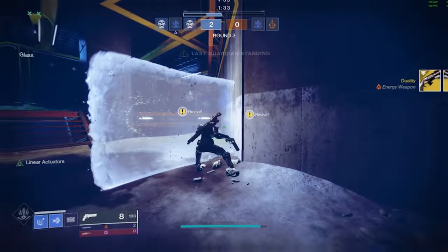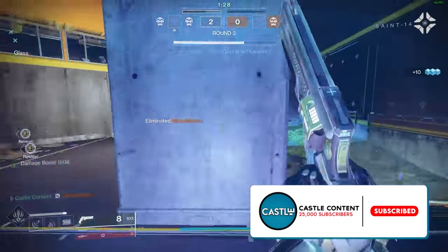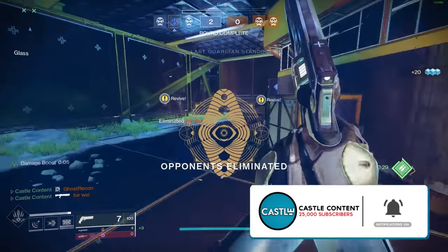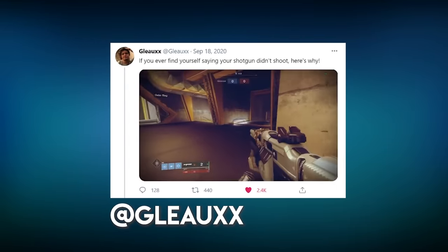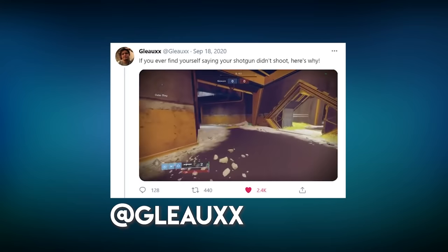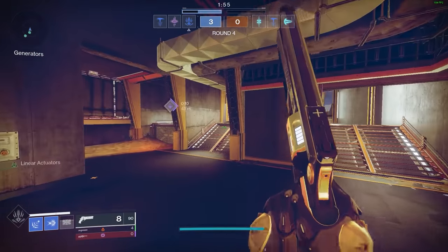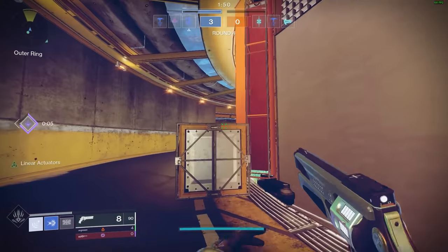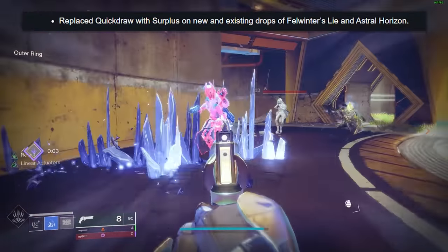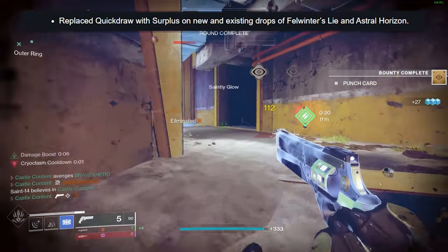If you have the perk on both weapons, you could technically cycle through them and keep that one-second window refreshing constantly, but that's not very practical — and there's actually a bug where the game won't let your weapon shoot if you've cycled back and forth between two guns too many times. Thanks to Glow for pointing that out on Twitter. For these reasons, Quickdraw is definitely going to be worse, but it will still be very strong, which is why Bungie went ahead and removed Quickdraw altogether from Felwinter's Lie and Astral Horizon.